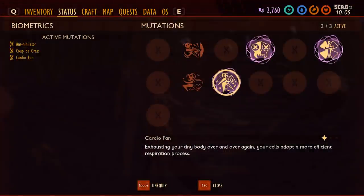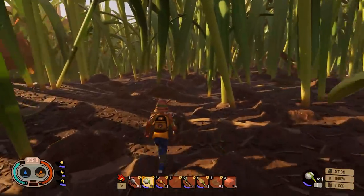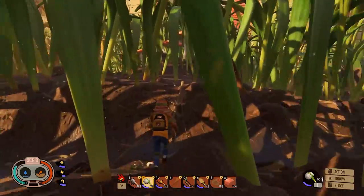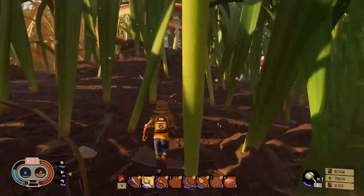The next mutation is Cardio Fan, which improves your stamina regeneration. To unlock Cardio Fan, you'll need to exhaust your stamina meter. The first tier is unlocked relatively quickly, but to unlock the second and third tiers, you'll need to do this for quite some time.